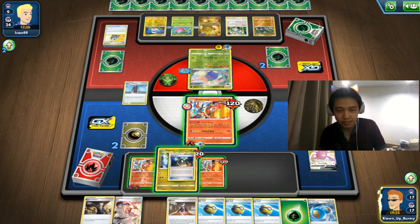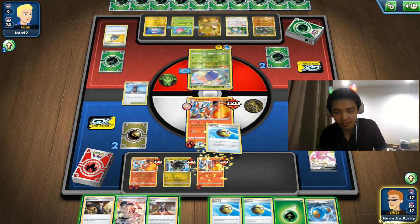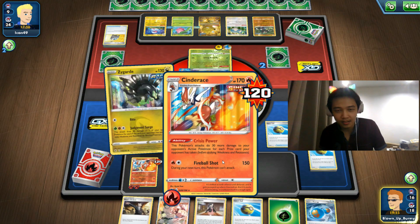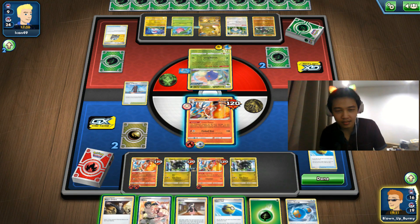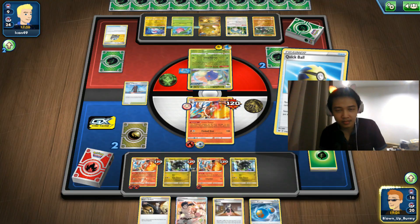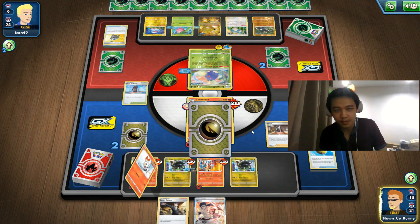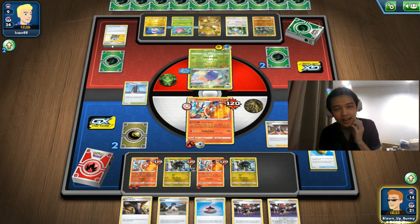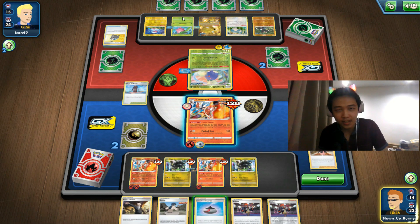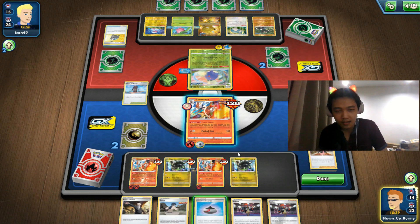They're going to kill everything at the same time, so there's no point attaching to something that's going to die anyway. I'll just compress the deck. I'm not going to put my Scorbunny on the bench. Using Marnie now to make sure they can't find the right cards — though it might not be wise since they actually need Jumpluff in the deck. But they have Tower of Waters so they don't need to worry about retreating. Oh my god, this is bad.